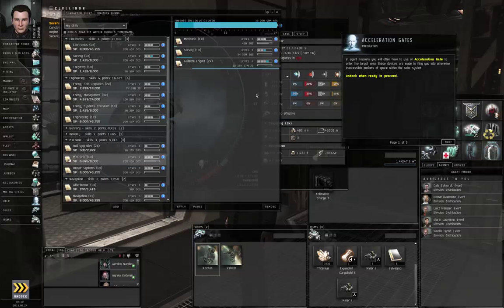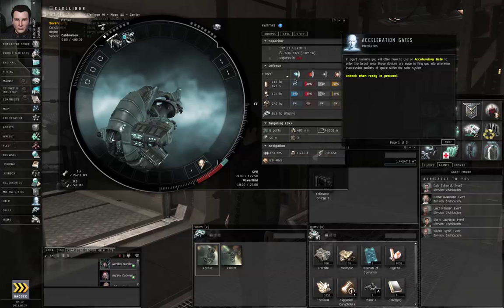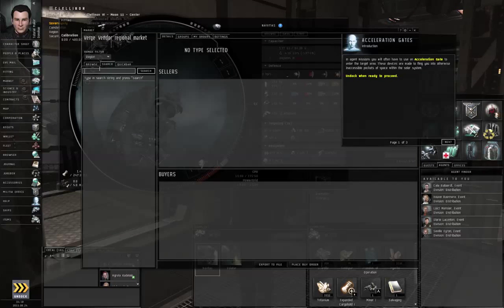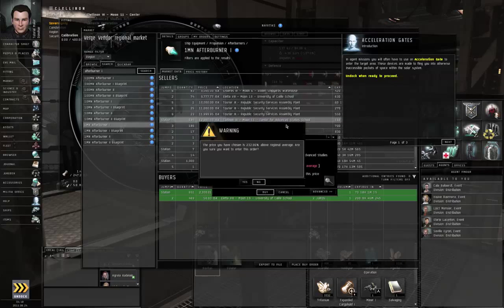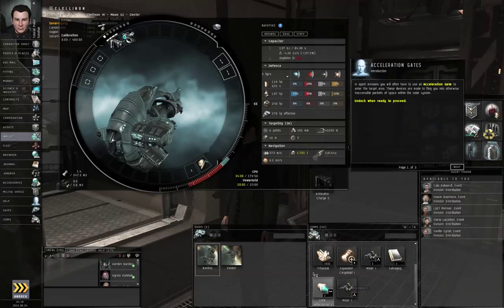Some skills have finished training up, but I still can't inject the salvaging skill yet. I might have finished training afterburners by this point — yes, I trained afterburners level 1. Just because I feel like it, I'm going to buy an afterburner 1. Here's the cheapest one in station, a little bit pricey, but it is only about 12,000 ISK. I'll slap that on.